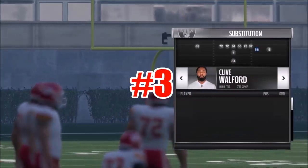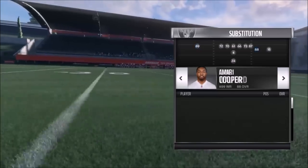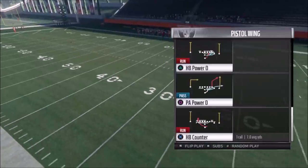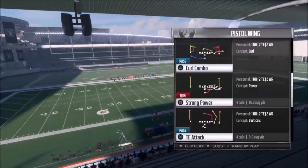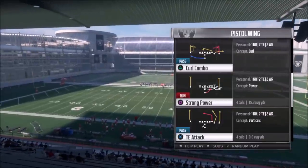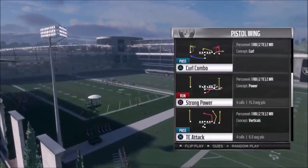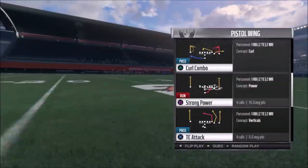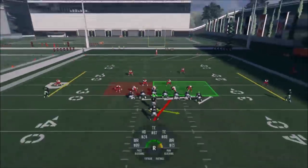This is a good blocking Pistol Wing formation. What makes it unique is you have a two tight end set on one side, then you have a receiver — it's a little different. The first play I'm going to show you, and probably the best one, is the Strong Power. The Strong Power is in a lot of different formations, but this one has two tight ends on the outside plus two pulling guards. That's an amazing blocking advantage. Plus you have a blocking receiver.